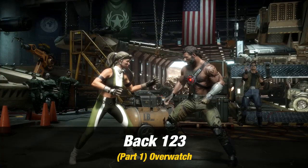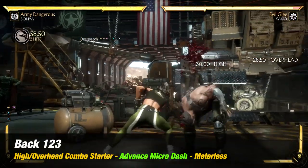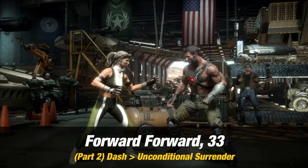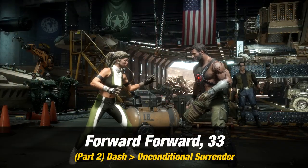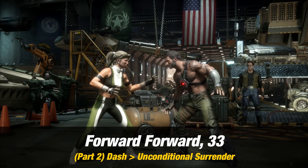Part one: the way you want to start this combo, you want to do Overwatch, which is back one two three. For part two: next you want to add dash into Unconditional Surrender, which is forward forward and then three three.